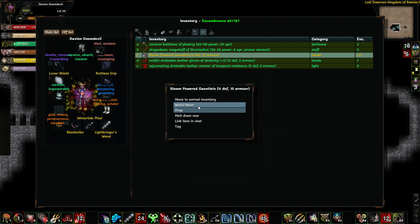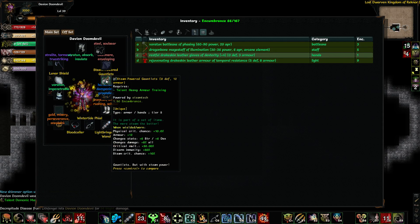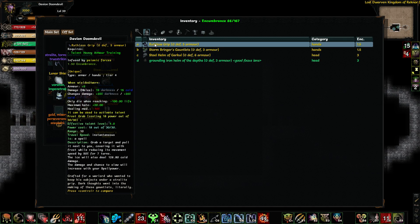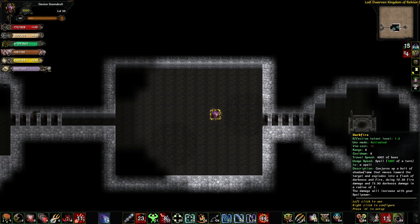If I put these on — I'm not sure if these give me steam if I get another item for them, because they're powered by steam tech. The main reason I'm putting this on is just for that 3% critical multiplier and the disarm immunity, because those are some pretty awesome things to turn up. That's nice and all, but not really compared to what I've just got right there.